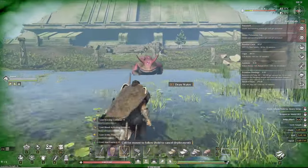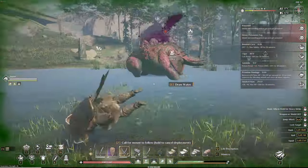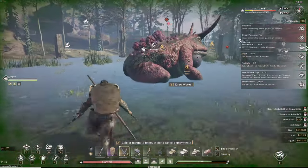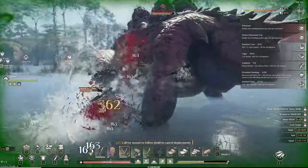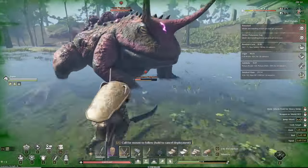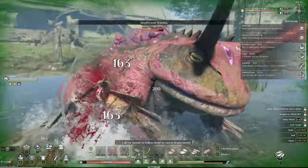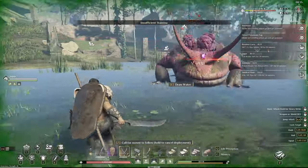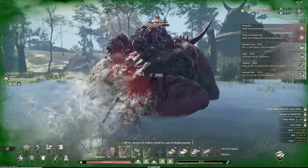A lot of times we see items and wonder why one has more attack than another — now we get to see the actual attack speed, which plays into that. They also made adjustments to the bow's mastery shooting technique so the target is easier to hit when locked on, and they optimized the visual effects for the damage reflection of the talent Fight Back.